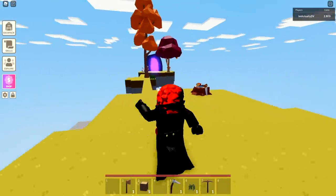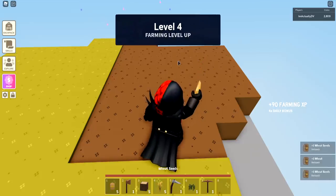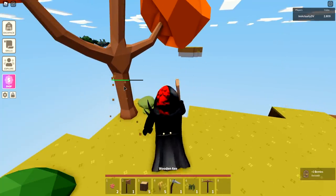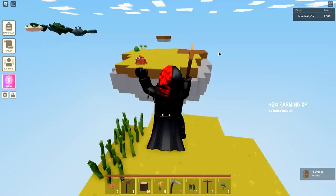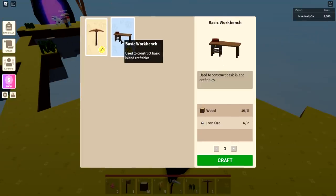Coming back to my island through that portal, we got some more wheat so let's go harvest that. We got our seeds back and then we can harvest our berries again. We're just pretty much going to recycle this process over and over. I wouldn't chop down your fruit tree because you can actually make money off of your fruit.